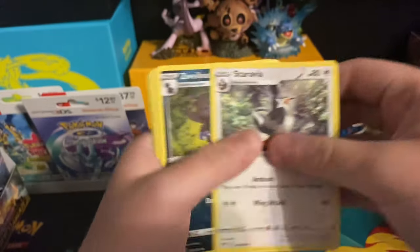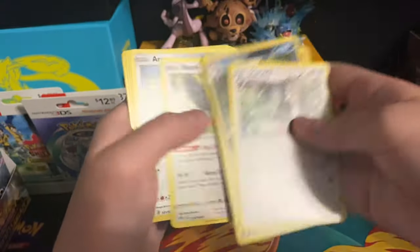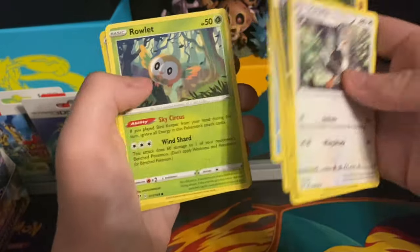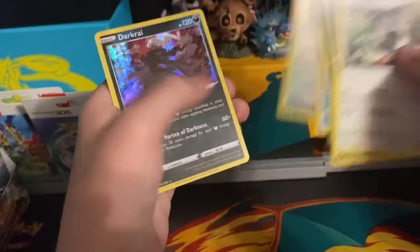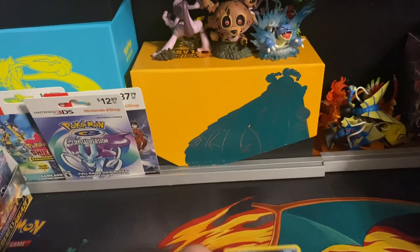Leaf-type energy, Sarabia, Zweilous. Pupitar, Pearlion, Starly, Beartic — first holo of a Ducklett, and the final card will be a holo Darkrai. Not a bad looking card.